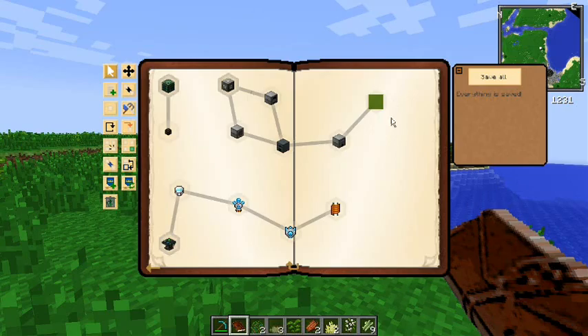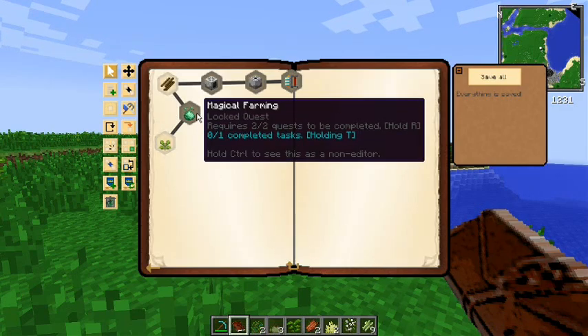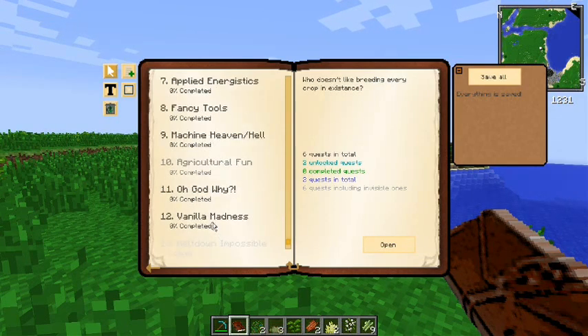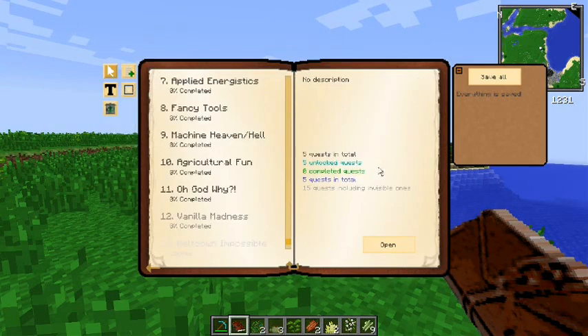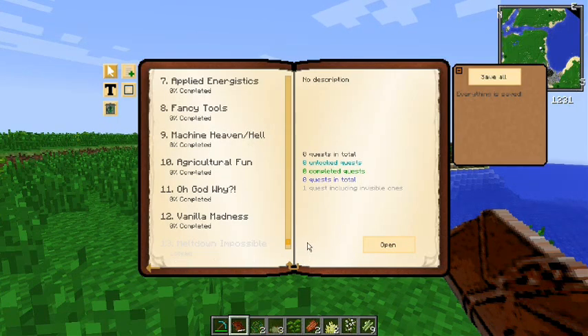Agricultural Fun — I have no idea where to go from here. This is going to be the Magical Farms quest line and I need to play with Magical Crops more. Vanilla Madness — making vanilla stuff, because why not. Meltdown Impossible — this is for Big Reactors. And I can add another 80 quests before it starts complaining at me. The 'Oh God, Why?' quest — by the time you hit this, you are so going to hate me.